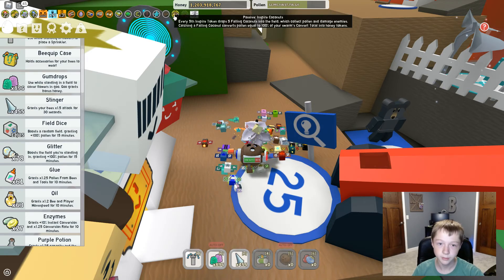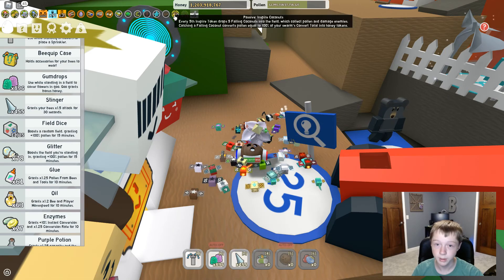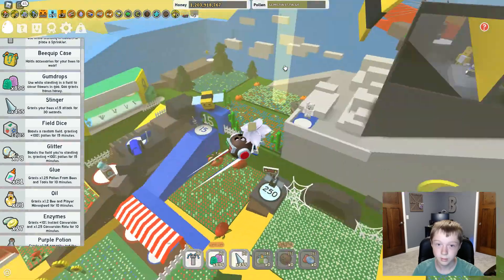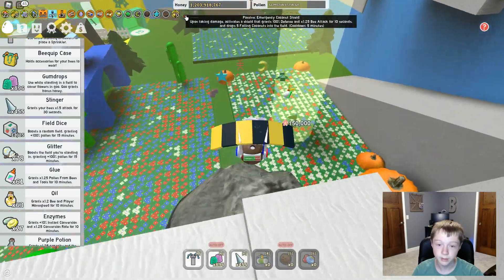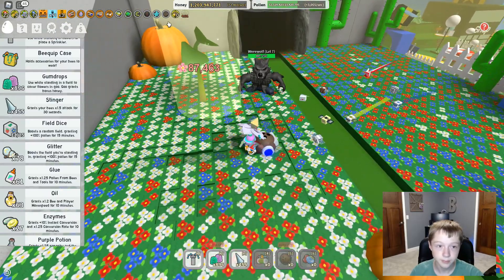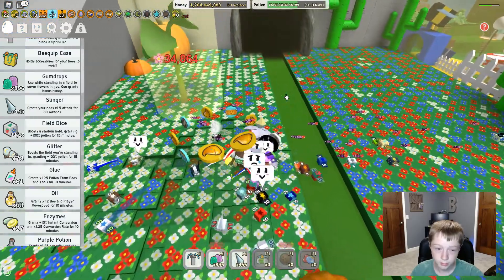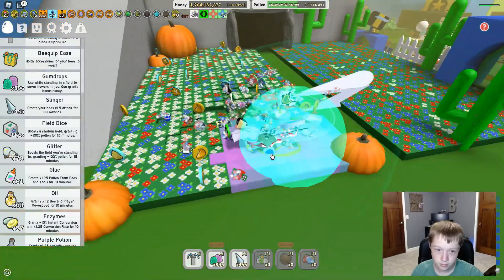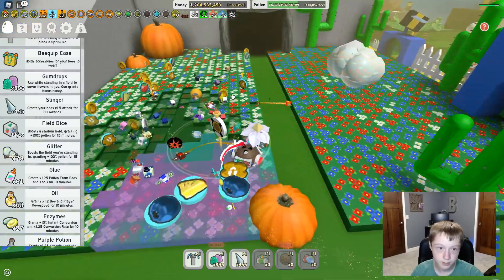The falling coconuts collect pollen and damage enemies. Catching a falling coconut converts pollen equal to 100% of your swarm's total convert total into honey tokens. Unfortunately we're gonna have to wait five minutes for that. We might as well get the sprout now — defeat this werewolf first. We're gonna have to wait for some inspire tokens to pop up. Inspire tokens are those little stars — there should be a star one every time we get one.